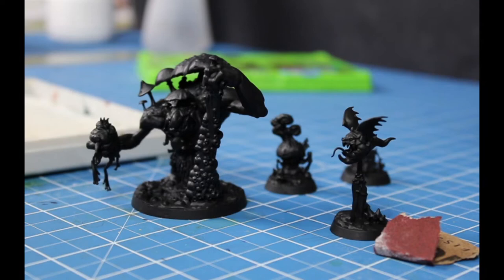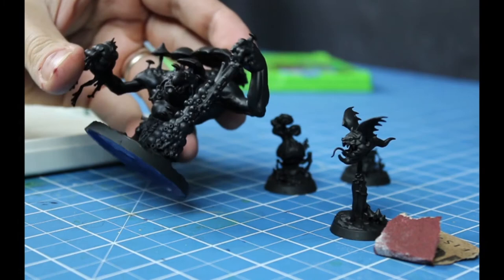This is Molag and his mob. They're only primed black. I didn't really see a reason to use zenithal, since their scopes are super well defined.